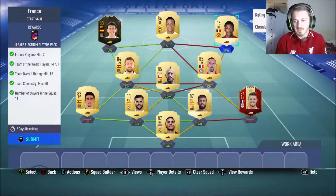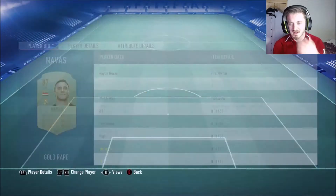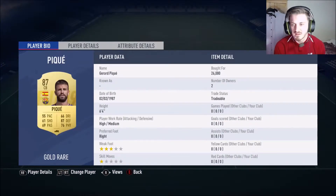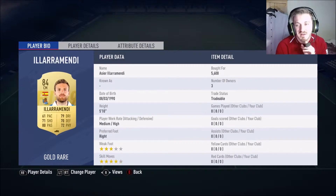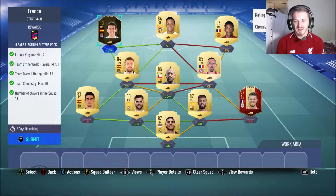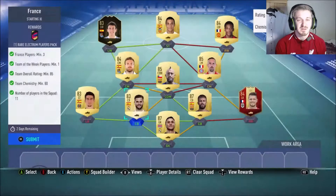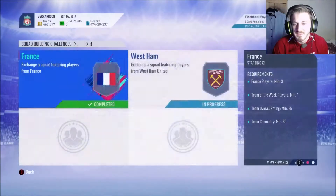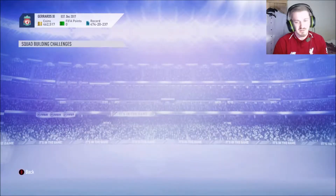Marshall — and that should be the team done. It only cost me: let's have a look — 26k for PK, 2k for Nacho, 11k for Vadao, 5.6k for Ileramendi, and 23k for Dean Fox. It only cost me around 50k for that, if my maths is correct — which is probably not. We do get a Rare Electrum Players Pack — I mean, these aren't too bad.